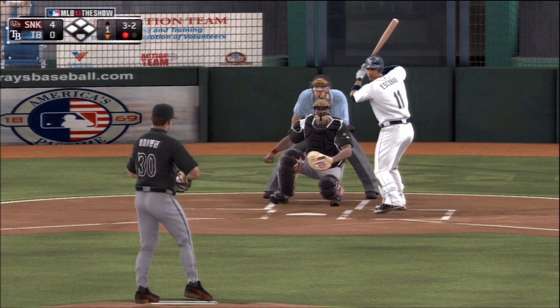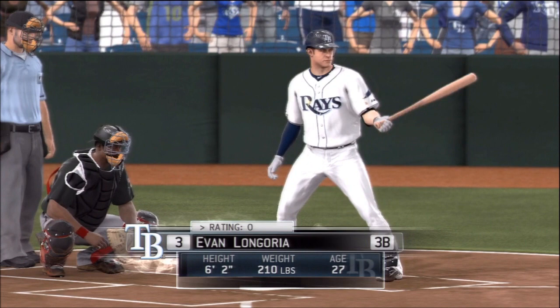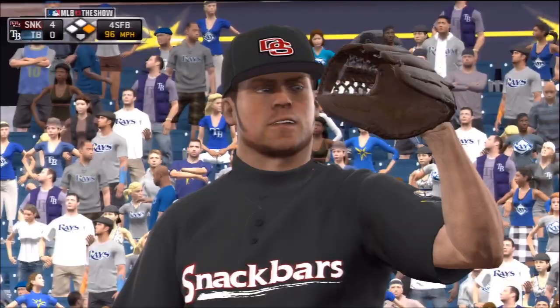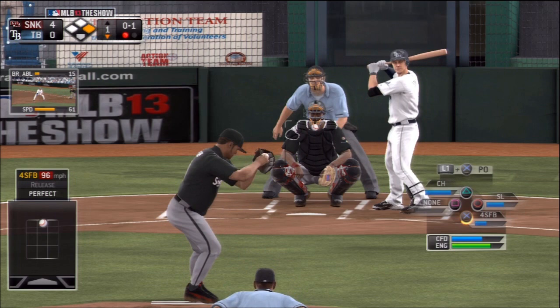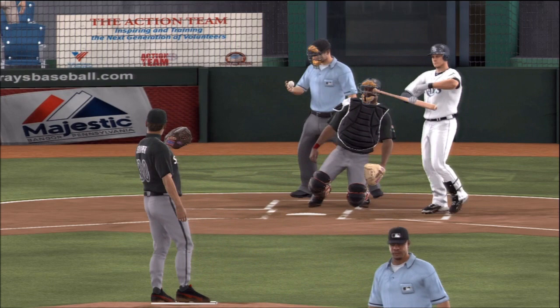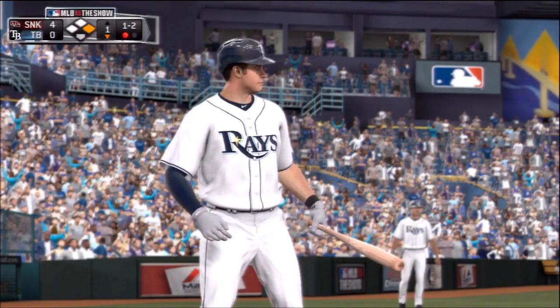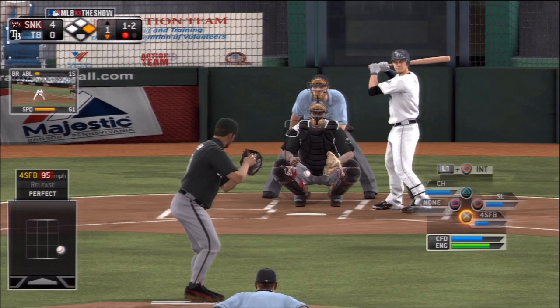On a 3-2 count I go ahead and give up a walk, which is not good. Can't afford to have anybody on base. But since I am up four to nothing right now, I really don't have too much to worry about. Longoria up at the plate now. Starting off this game I'm definitely at a little bit of a disadvantage because right now my pitching staff — I'm kind of a little tired. All my starting pitchers have really been in for a while, so their energy once they've been starting these games isn't 100%. So I have to rely on my bullpen, and now they're getting kind of tired too.